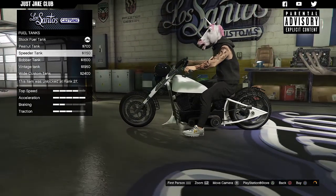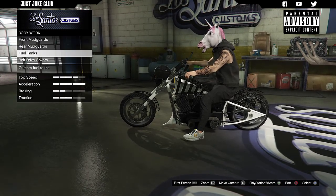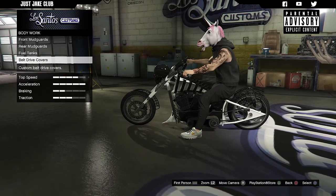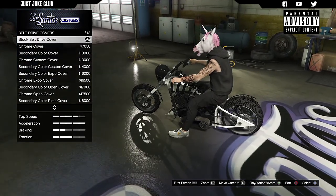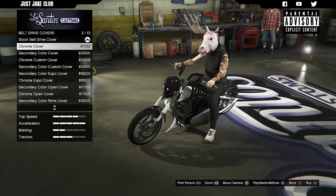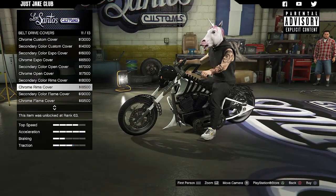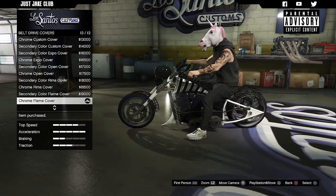For the fuel tank, the alternatives change it to a basic everyday motorcycle tank — we don't want any of that. We want to keep it unique, so we're going to stay stock for the fuel tank too. For the belt drive covers, I love how that spins around — great attention to detail on such an old game. We're going to keep the belt drive exposed rather than cover it up. I think the flame cover suits the bike quite nicely so we'll go chrome for that.